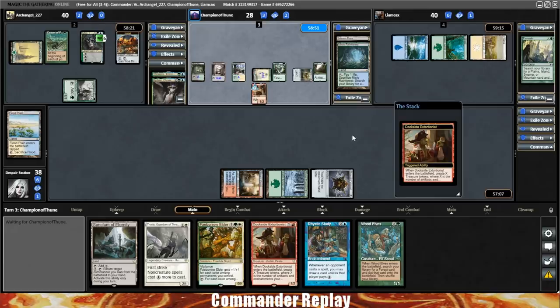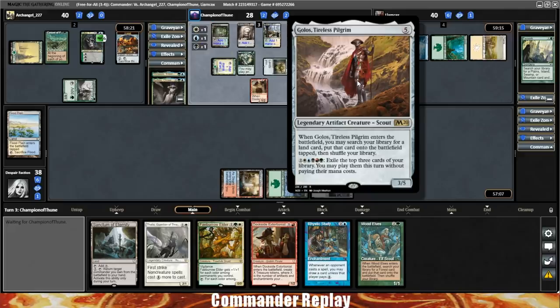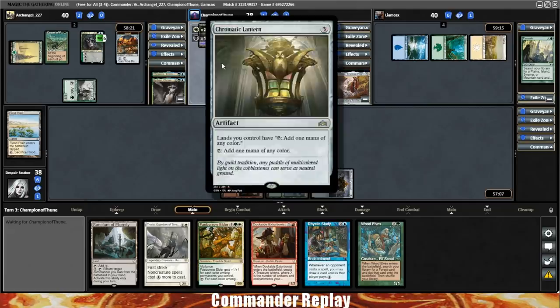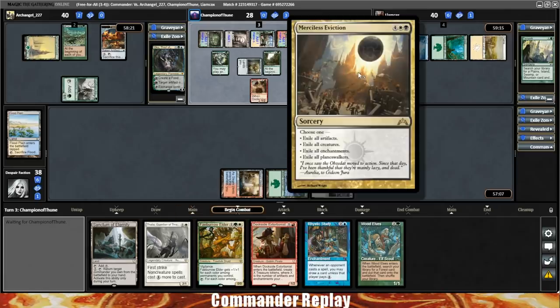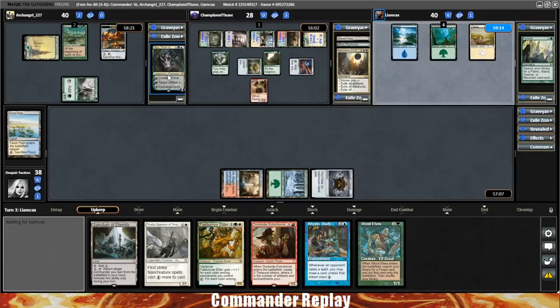Opponent's gonna play a Dockside Extortionist — they get three treasures. Next up we have Champion of Thune piloting Golos, a deck we've seen from them a number of times. They've got Exploration down, which is really powerful. Combined with Sylvan Library they can get the extra card draw — they're at 28 already, drawing pretty freely. It's turn three and they have a lot of lands in play. They go for a Merciless Eviction exiling Planeswalkers — want no part of that Oko, I'm down for that. Luckily they leave Artifacts and Enchantments, which means Dockside Extortionist is still gonna be a nice play for us.